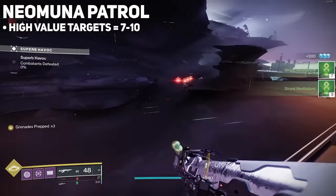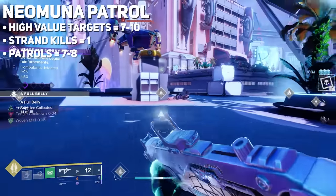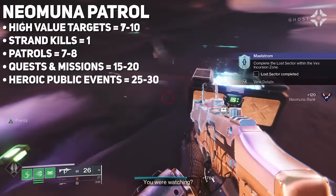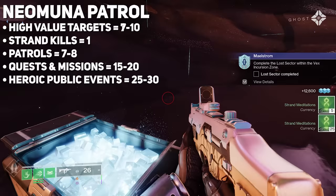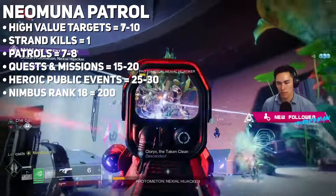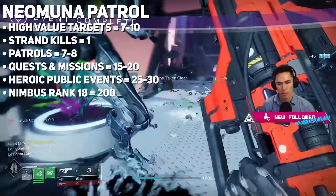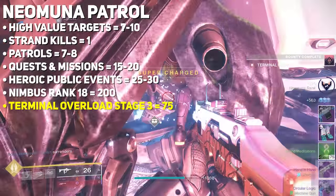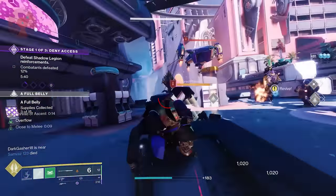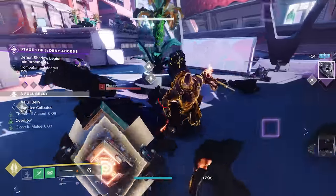Neomuna High Value Targets give you seven. Strand kills anywhere give you a chance of getting one. Patrols reward somewhere between seven and eight. Neomuna Quests and Missions give between 15 and 20. Public Events — at least for Heroics — give somewhere between 25 and 30. Nimbus Rank 18 gives you 200. The best farm for Strand Meditation is the Terminal Overload Stage 3 Public Events — the big public events with the purple icon — giving 75 Strand Meditations. You can pick up patrols, kill high-value targets, and run a Strand subclass, essentially double-dipping in Strand Meditation farming.